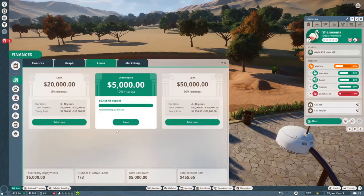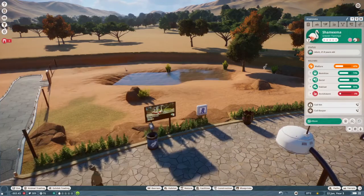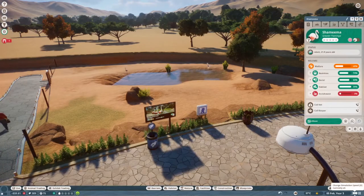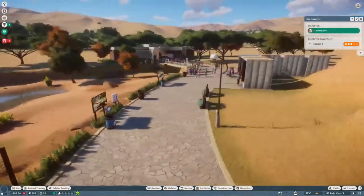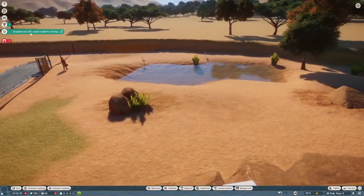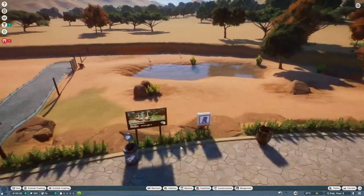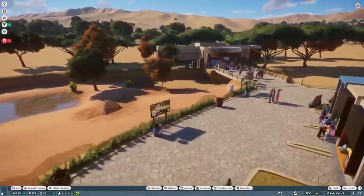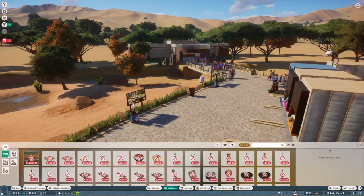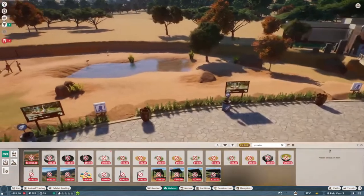The loan is paid, so now all income is ours — perfect. We are in year three. Vet research is complete. Let's slow down time — inspector is here now. We do need to get our inspector report up — it was three stars. We don't have much for education yet; we will definitely need to fix that up. We should have some enrichment for the greater flamingo — we have a bunch of them, actually. That's perfect.